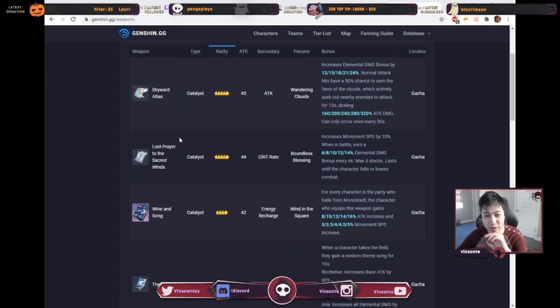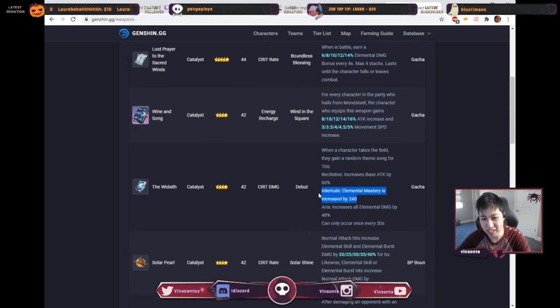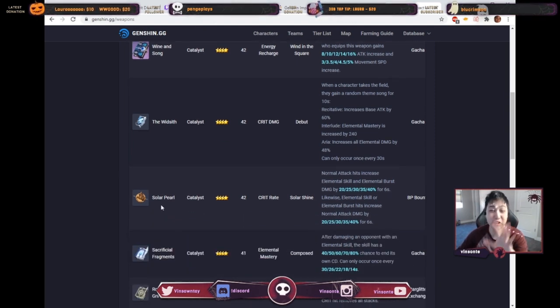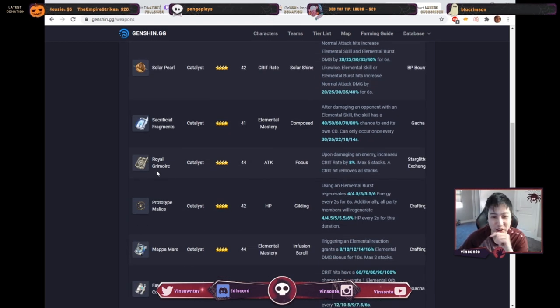Let's quickly go over weapons. Skyward Atlas and Lost Prayer are both pretty good — whatever tickles your fancy — but I think Lost Prayer is slightly better. Wine and Song — she's not a mono-stack character, so forget that. Wind Sift gives a one-third chance of elemental mastery, which is lacking, and that part becomes useless; you have to switch every 30 seconds, so that's kind of bad. Solar Pearl is very good — it increases normal attack, skill damage, and elemental burst. It also gives crit rate, so if you have crit rate you want crit damage on your artifact. Sacrificial Fragments gives elemental mastery — you don't need it. Roar Grimoire gives crit rate but removes it after a crit — it's okay.